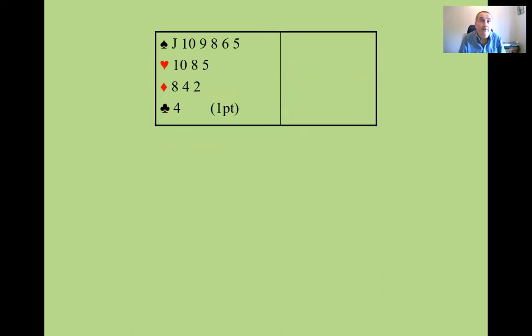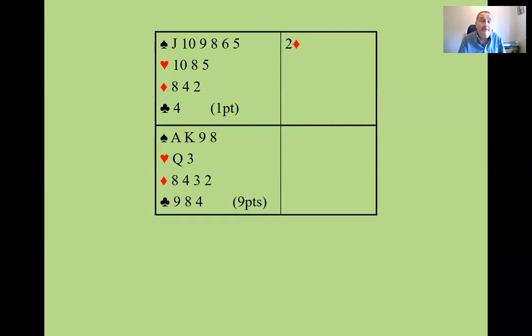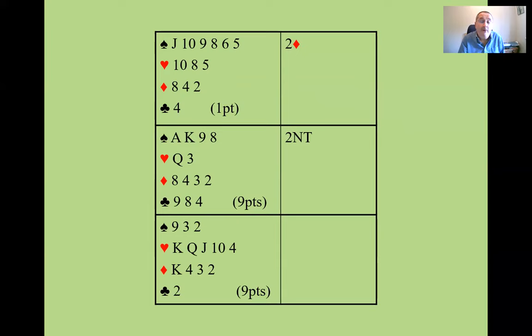Let's look at some hands where you would respond to your partner's two clubs. Here you've only got one point — it's tempting to bid your spades, but you really should just bid two diamonds. Start off with a negative bid, or your partner will think you've got at least eight points. Here's a hand with nine points and no long suit, so you can make the positive reply of two no trump. Or if you have a good five-card suit, you can bid two hearts — nine points and a good five-card suit with at least two of the top honors. That would be suitable for a two heart response.